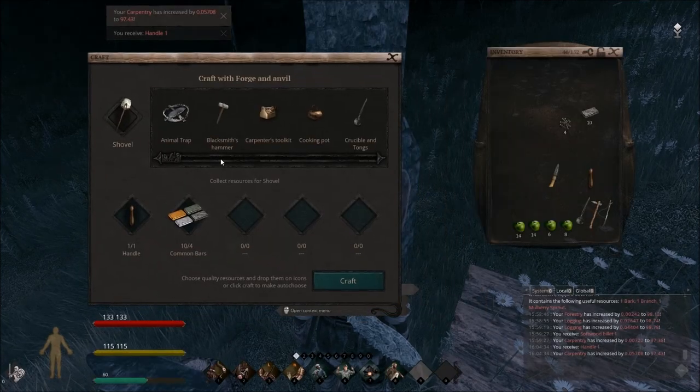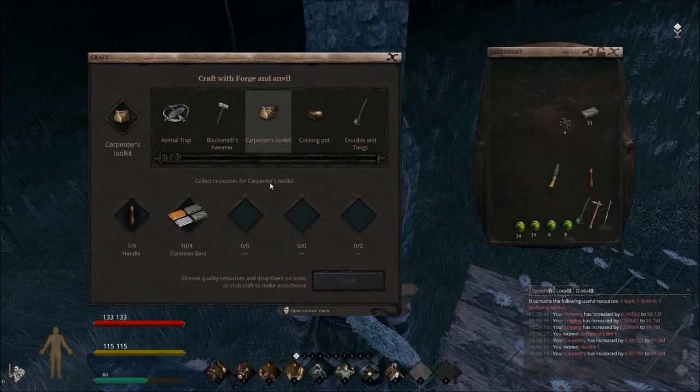Let's go ahead and forge some metal tools. You'll also notice there's a forge weapons option, and we'll get into that later. In a later video we'll get into forging weapons, and we'll definitely need to get into hunting for our items.